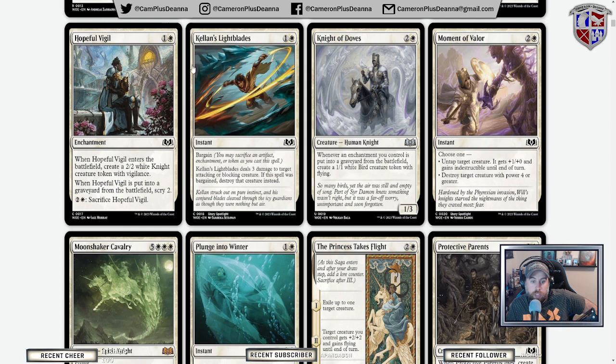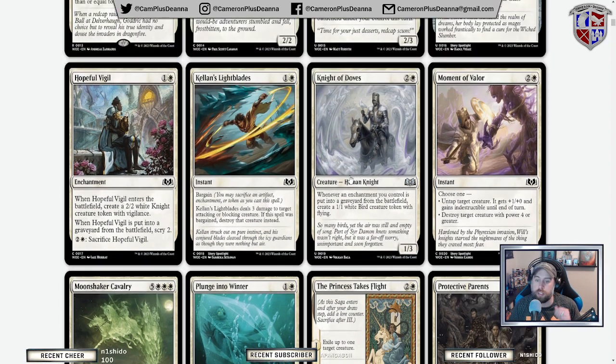Killian Light Blades — we'll talk more about Killian later; he's one of our new major characters to the story. He has a bargain — it deals three damage to target attacking or blocking creature. If the spell was bargained, destroy that creature instead. You don't necessarily have to bargain this since you can potentially just destroy it with three damage, but it's cool that this is an upgrade option. Probably too slow for constructed.